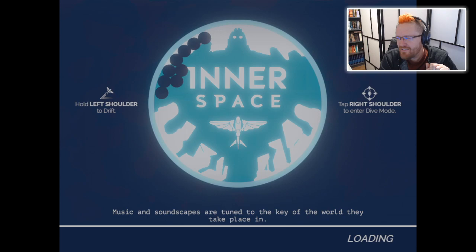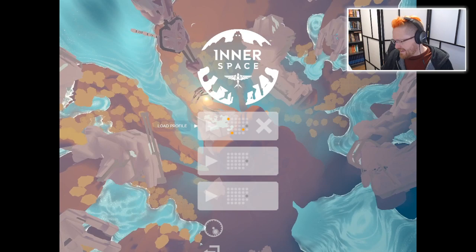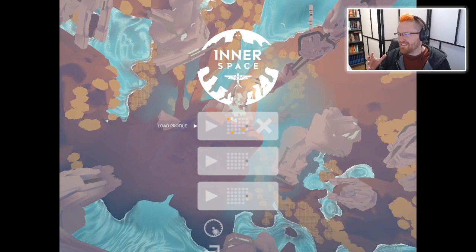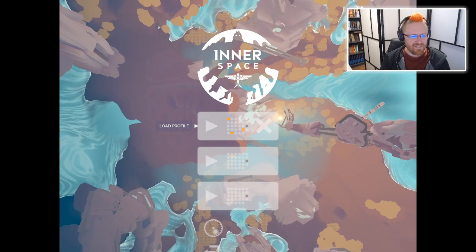This is Inner Space — not the old Martin Short movie from the 80s, this is a different thing. It's a fantastical sci-fi flying game set in a kind of inverted world, like a Dyson sphere, where gravity pulls you outwards to the outer shell and you're flying around the inner side of a sphere. The world is curved in an interesting way that you don't really see in a lot of games.